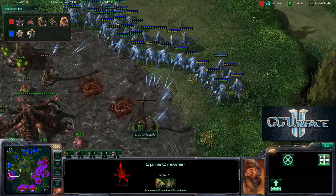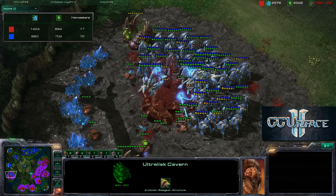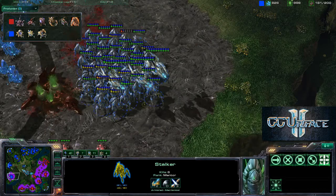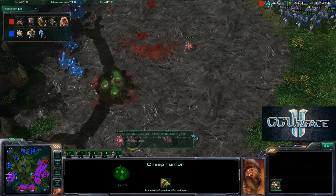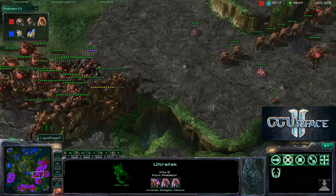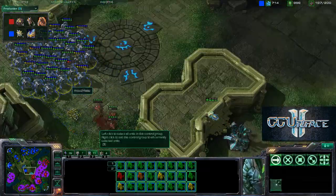A stalker runs into a wall of spine crawlers, but that's no problem for that many upgraded stalkers. He tries to take down this base; looking at the income, Liquid Hapo is actually well ahead in income but doesn't have the army to deal with these 3-0 stalkers. Very nice stalker play by Hazu; one lone drone survives the attack and runs away. Creep tumors placed will prevent Hazu from taking that base for a while. 3-2 upgrades versus 2-2 for the other side.